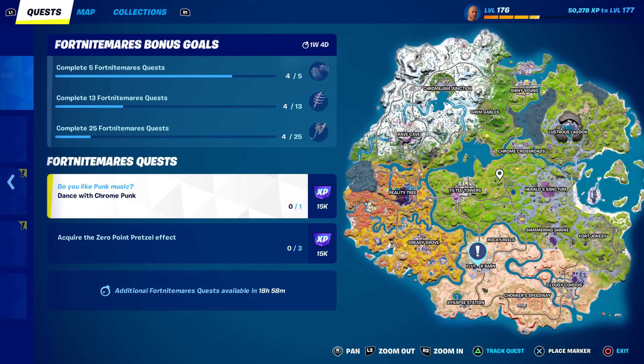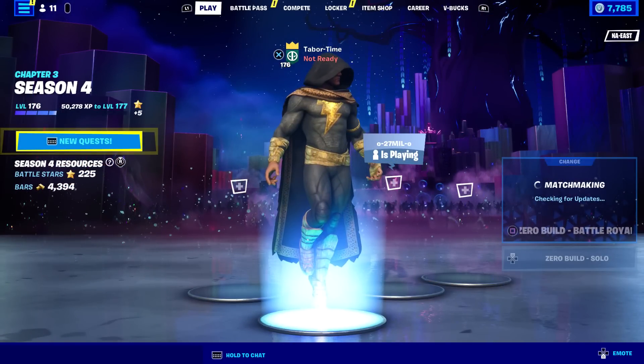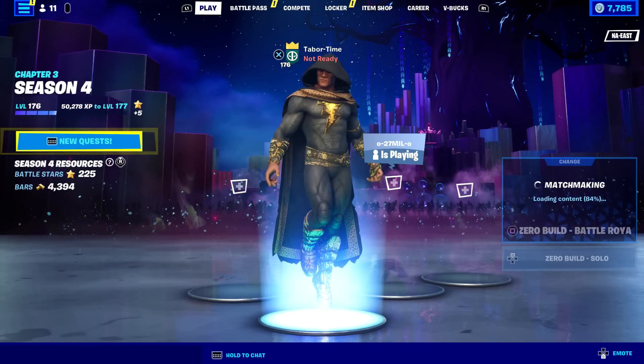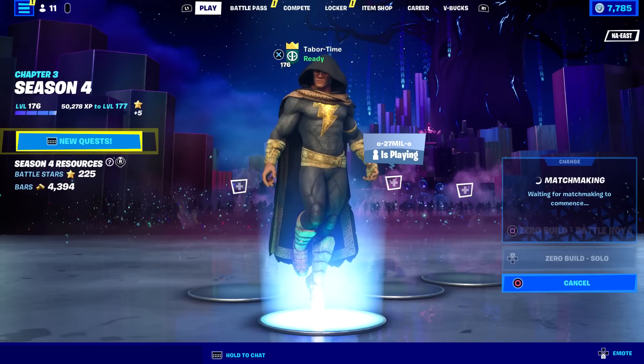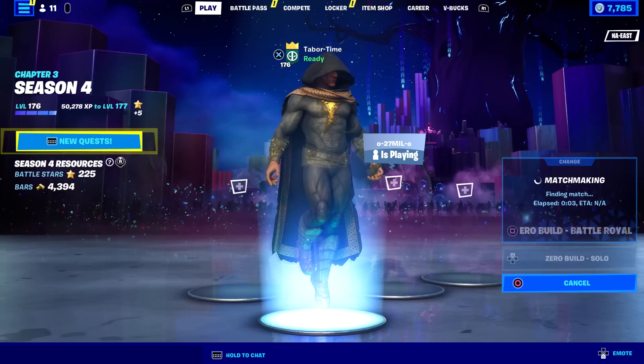Luckily you can also buy the pretzel from Chrome Punk, so you can knock out two birds with one stone. But if you're up to date on challenges, you only need to do one for the glider. Unfortunately I don't think NPCs spawn in Team Rumble, so I'm going to try a real match. I have a feeling right off the bat this is going to be a very difficult challenge because everyone is going to go to this NPC.